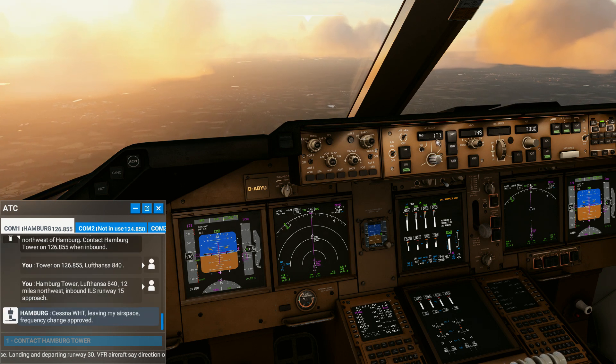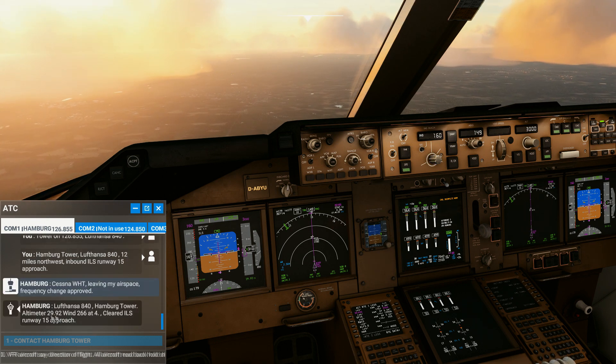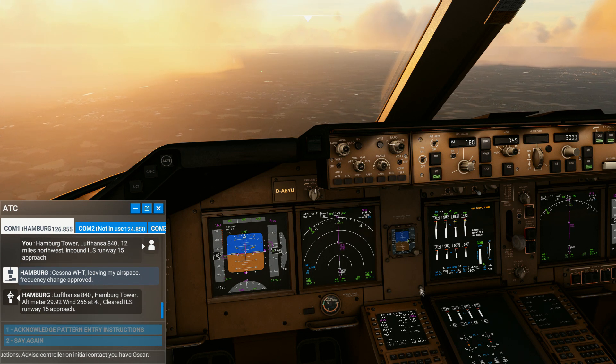Glideslope. There we go. Speed 160. There we go. Clear at RLS, we've got the clearance. 266. 4. OK.